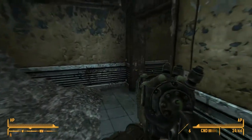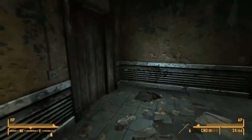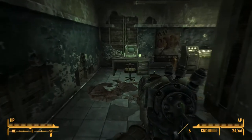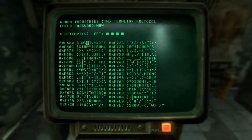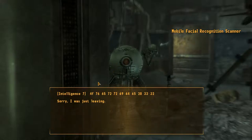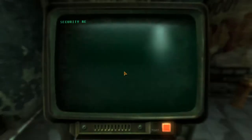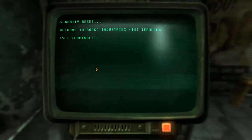We're looking for dead Brotherhood of Steel members — let's keep that in mind so we don't forget our mission. Why are there no enemies here? That makes me nervous. Very nervous. There's a terminal — very easy. I should be able to do that. Let me quick save because... intelligence seven.